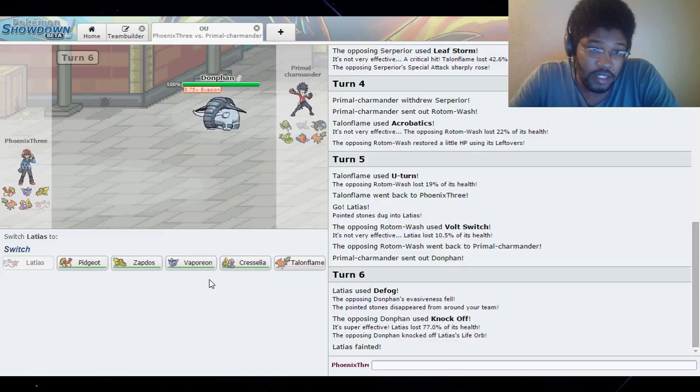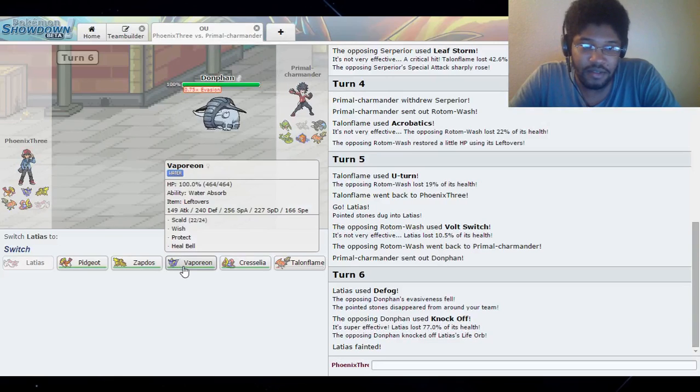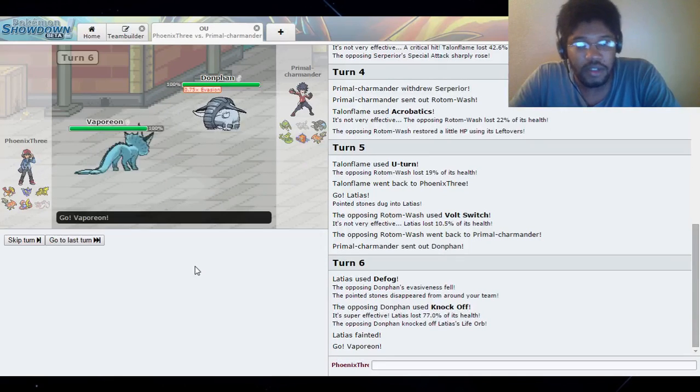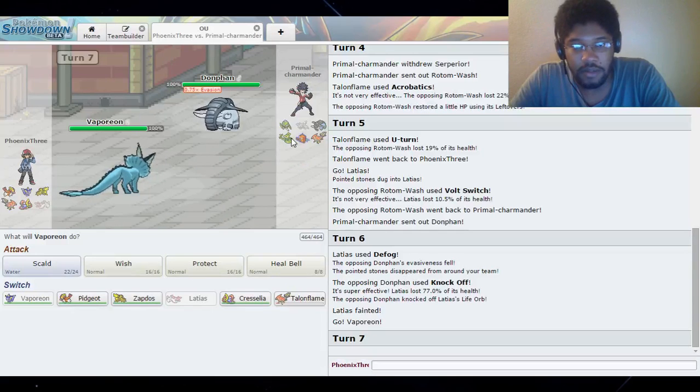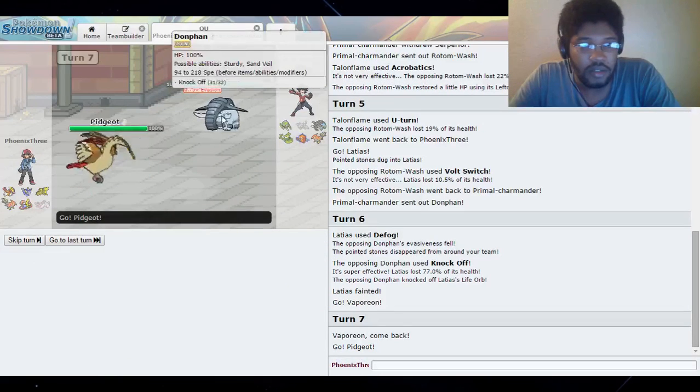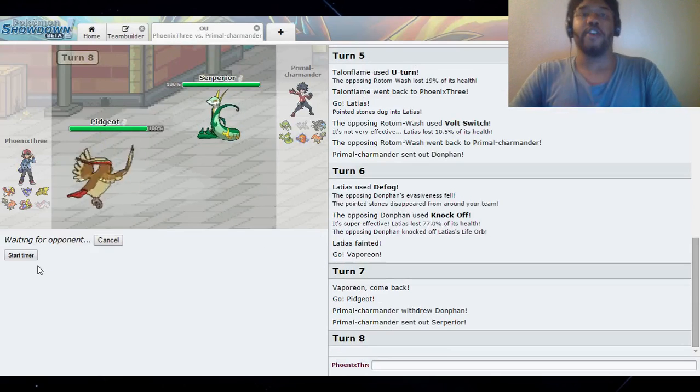Donphan comes in - I'm going to go ahead and get rid of these rocks. I was actually hoping Donphan came in because now things are a lot easier. I hate having to sacrifice a Pokemon just to clear rocks. Could Donphan potentially have Stealth Rock too - could he have two Stealth Rockers on his team? If he does I'll be pissed. Pidgeot takes an Ice Shard, but I'm going to try to scare him out. I'll double switch into Pidgeot.